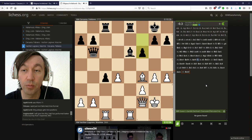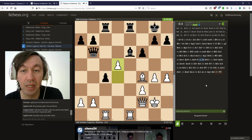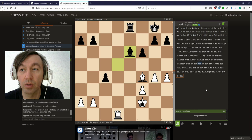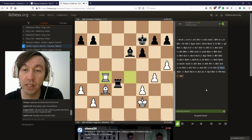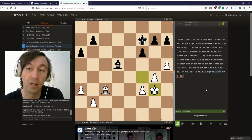D5 is a great practical decision by Matlakov — he just exchanges queens, makes it absolutely safe. Opposite-colored bishops, rook endgame — it should be absolutely equal. Black has an extra pawn, but there's a huge chance for a draw. Matlakov actually beat somebody early in this tournament with an extra pawn. Black just gave up the pawn — I don't understand why. Probably he didn't believe he could win, so he just went for a draw.